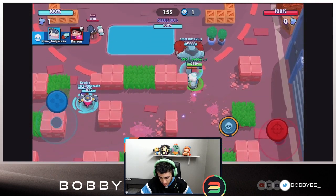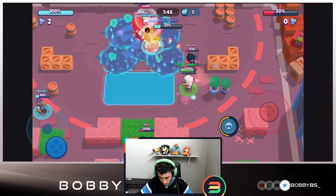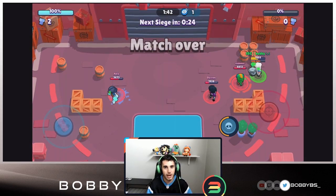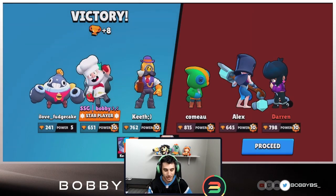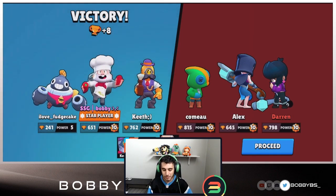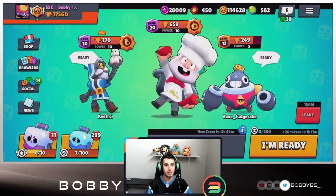I don't know how they're messing up like this, but we're just destroying them. We're able to get some shots off, use our super on the safe, pick up a shot on the BB, and we one-push an 815 Leon, an 800 BB, and a 650 Mortis — literally the three biggest counters to Dynamite, Tick, and Barley. I have no clue how we just did that. Especially since we're playing with FudgeCake who is my IRL friend just playing for fun — that's absolutely insane.